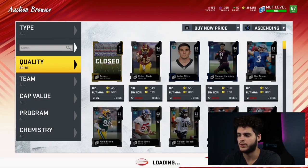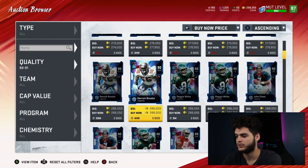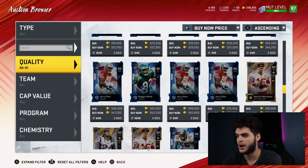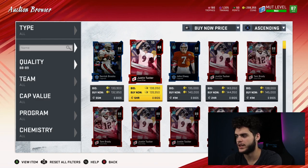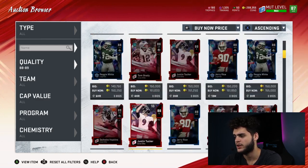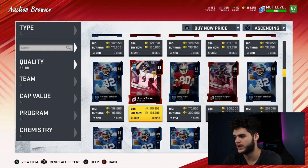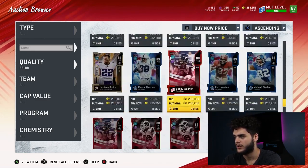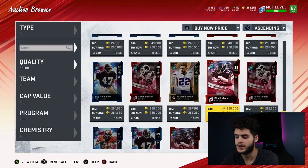Looking at 90 to 91 OVR players: John Elway is around 250k, Reggie White is 280k, Jerry Rice almost 300k, Pat Mahomes back up to 380k. Going to 88-89: Tom Brady is 145k, Bobby Wagner is back up to 190k after being 130k yesterday, Sure Hands at 200k — he was 160k yesterday. Aaron Donald is up to 240k, I sold him for 220k yesterday. Khalil Mac is up to 260k again.